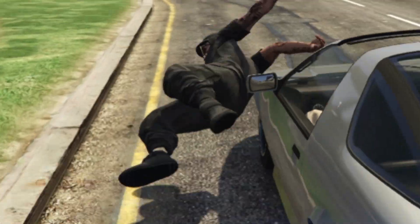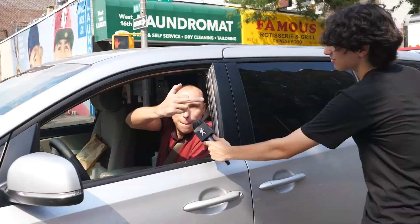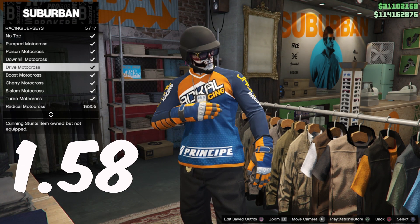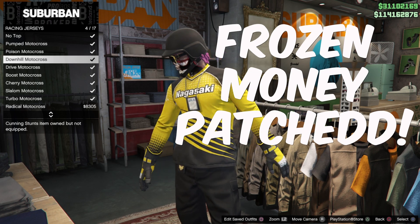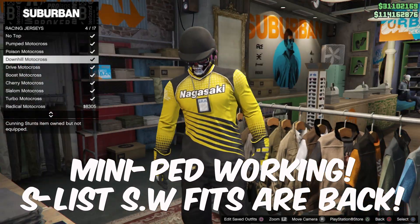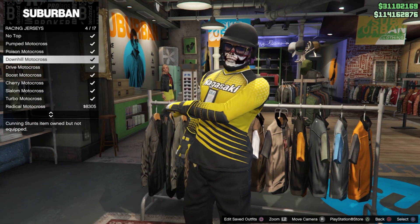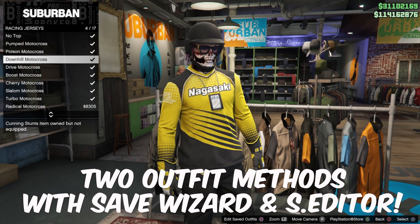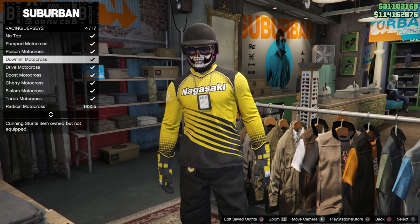What's good YouTube! We got update 1.58 which dropped a couple of days ago. Unfortunately frozen money got patched — not sure when or if it'll be back. Mini pet is still working and we got the shortlist actor outfit glitch working again. This was the original Save Wizard outfits, so there are two ways you can get outfits: using Save Editor and Save Wizard. I'm going to run through both glitches for y'all.